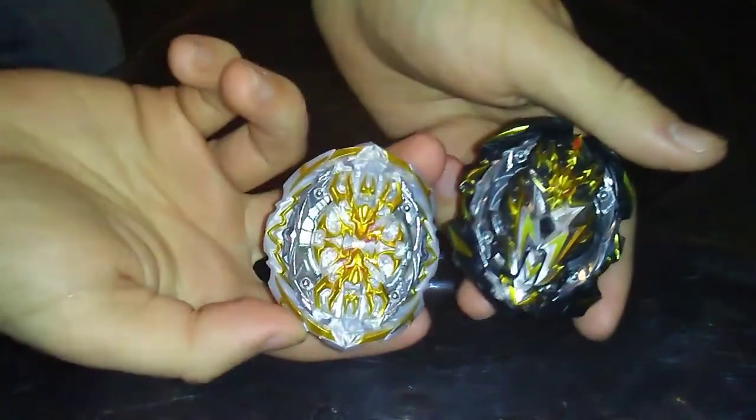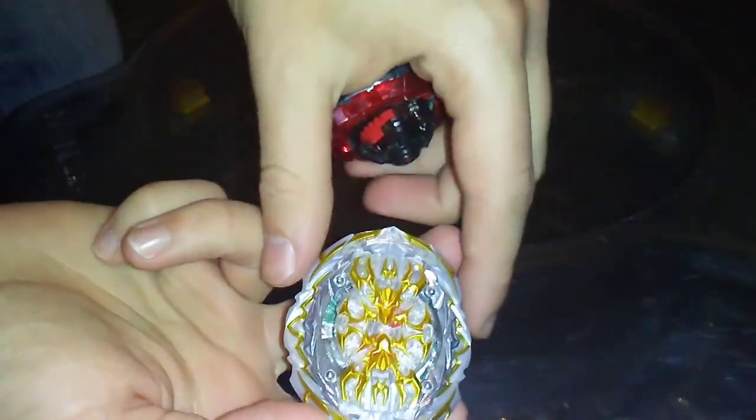All right, test spin time for Prime Apocalypse and Regalia Genesis. We'll start with Apocalypse first — three, two, one, let it rip! That's kind of what Apocalypse likes to do — overall not a bad result. Now let's do Genesis — three, two, one, let it rip! Hybrid activates and Genesis is going to be spinning around the outside for a while. I'd say that's probably better than Ignition, just because with Ignition you can really screw up the driver with its whole reversible spin ability. All right, finally stopped — now let's put this bay up against Apocalypse and do our test battles.